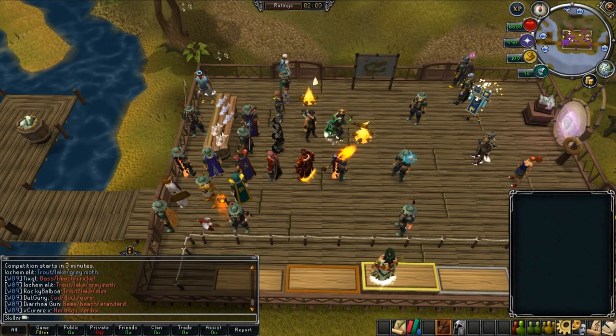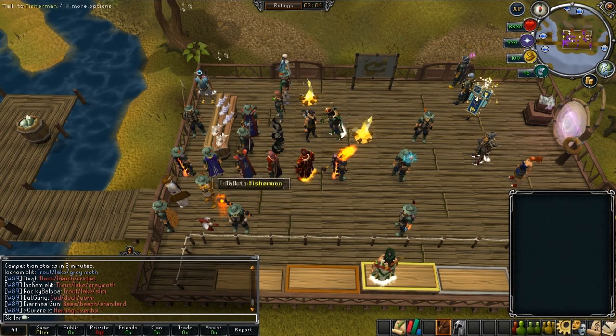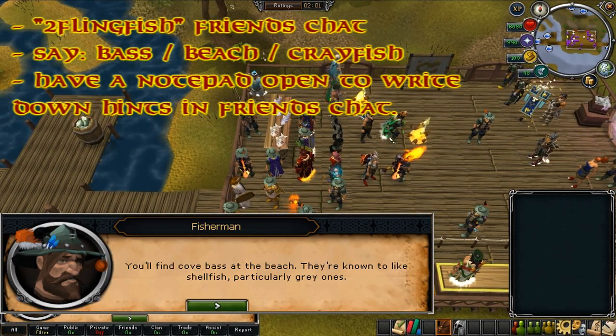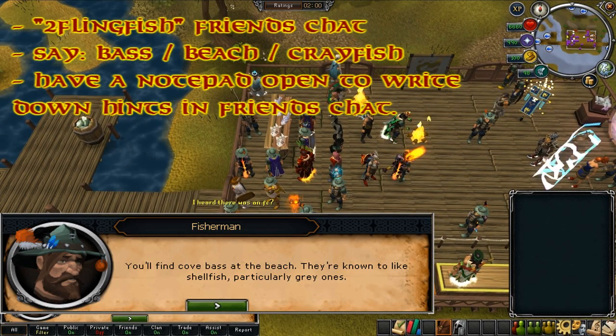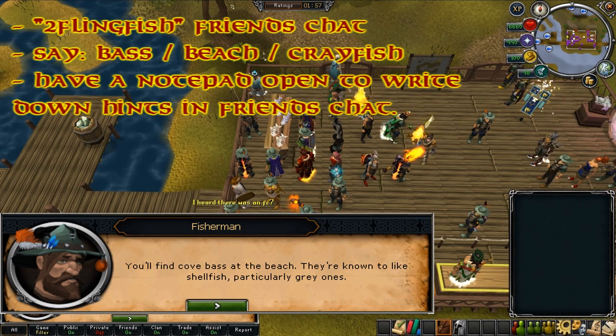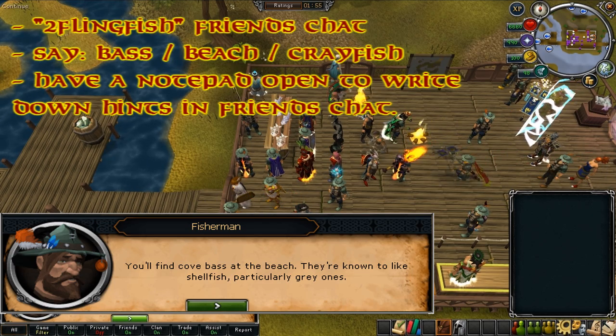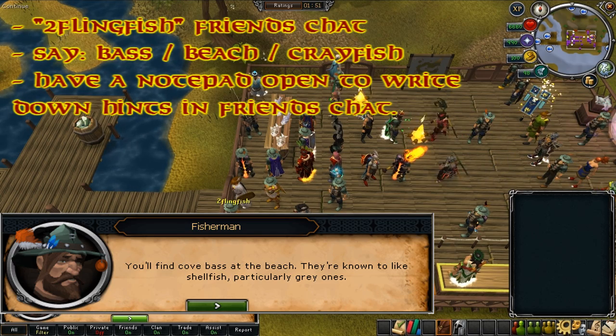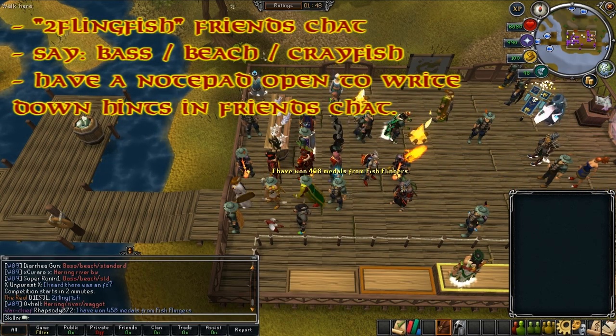When you're ready, head to Fish Flingers and talk to the fisherman to request a hint. You'll get three hints like the ones shown on screen. For example, the fisherman might mention 'beach', 'bass', and 'gray shellfish' — bass is the fish, beach is the location, and gray shellfish means crayfish, which is the bait.